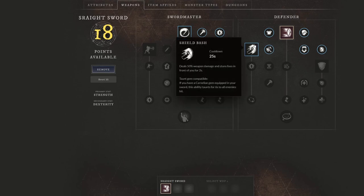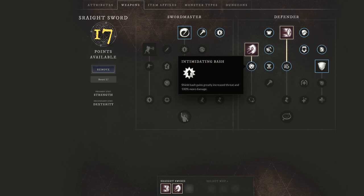Shield bash is going to be the second one. This one actually deals 50% weapon damage and stuns foes in front of you for two seconds. This is going to be very strong, because I want you guys to realize how long this stun will actually become with these passives.